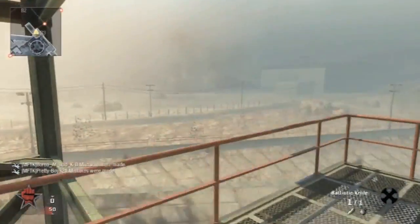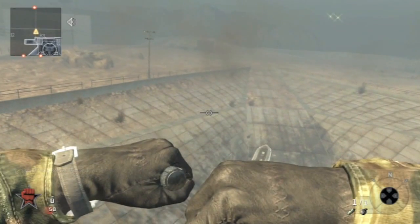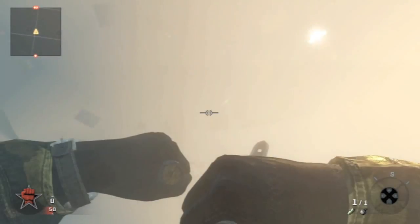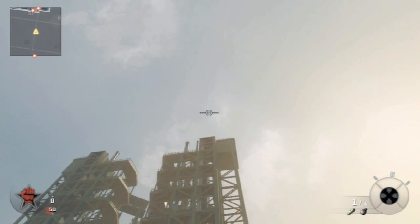First, you make your way to the rocket on Launch. You lay your tactical insertion, and when you leap, you press Start and Triangle. That will lag up your game — it should bring up your friends list. You just back out of that, and if you've done it right, you'll be floating in midair just like how you see I am now.